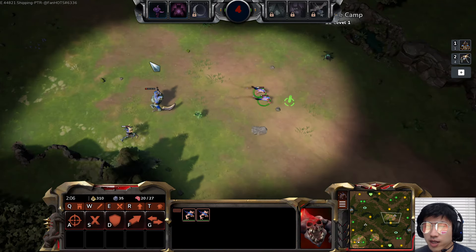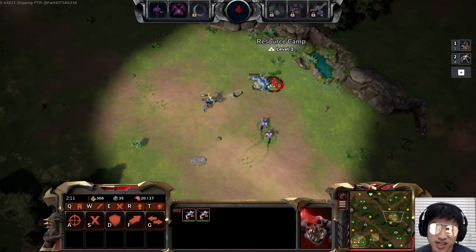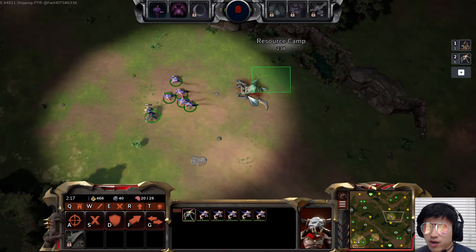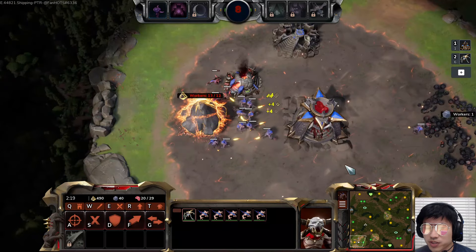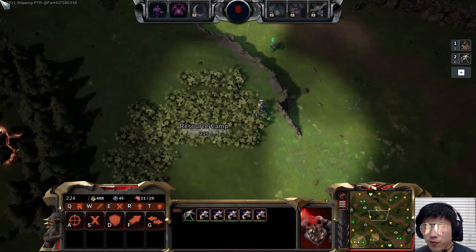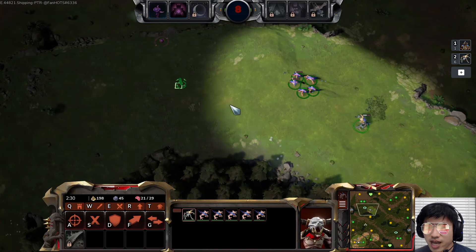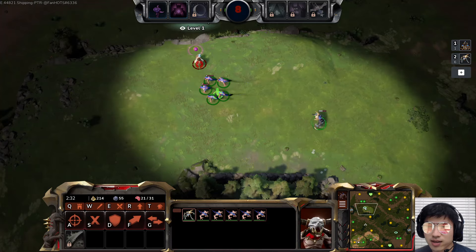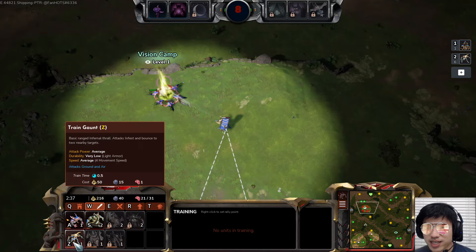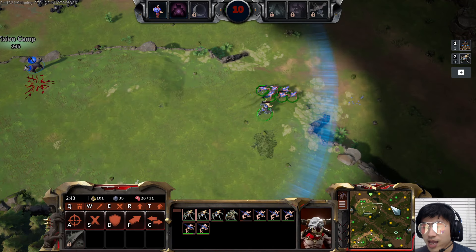Whoever infests these creeps first gets the Fiend when it dies — and that's what makes this build very strong. If you can get to the center before your opponent, you get the Fiend and they don't, creating a snowball effect. You're not only killing all the camps and getting all the resources — every camp gives 40 resources — but you're also getting a free unit on top of it. Once you've got 350 gold, you should expand, and I recommend making the second Gaunt as soon as you can.